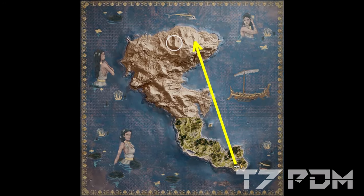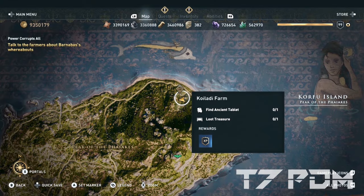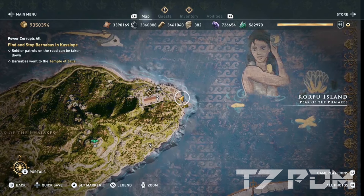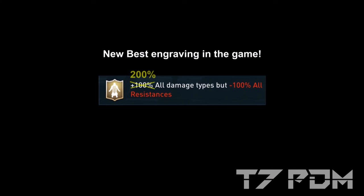The first core item or mechanic that should be used in any build is the Corfu or Champion Ostraka. This Ostraka can be found on Corfu Island when you go to the Kolaidi farm in the north, collect the tablet and then go to the north east of the map and solve the riddle at the docks. This engraving alone does not give you the written 100% — in fact it will give you 200% for all three base types. Another good thing is that you can engrave the champion engraving on any of your armor items. You don't need to use any weapon; you can simply engrave it somewhere where you have room on your armor.